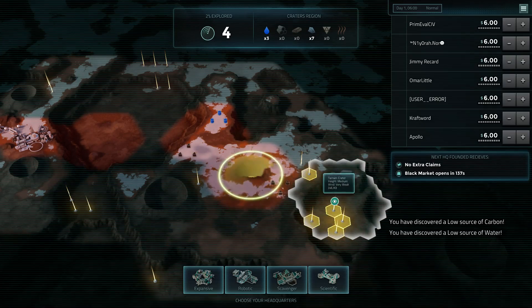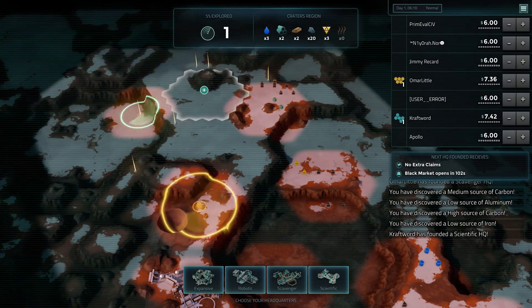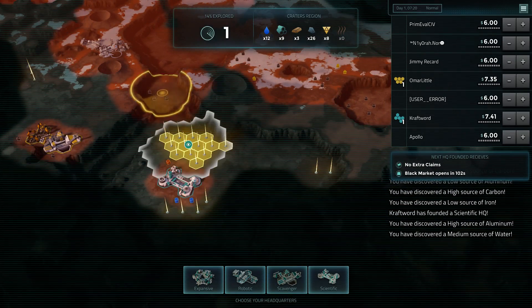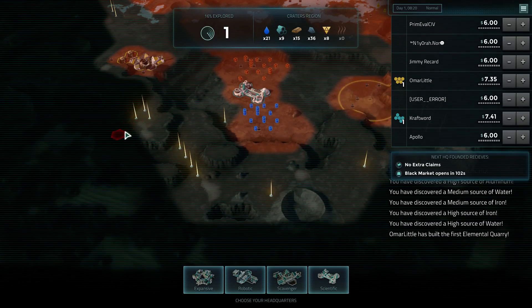Alright, so we've got some carbon triangles here and there. Nothing too exciting. We could go scavenger there. It's kind of closed in without a lot of space to expand to, though. That's not bad. Huge water patch. That's really nice for Scientific.